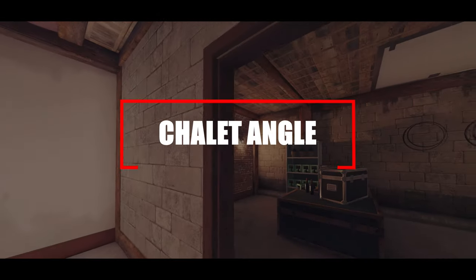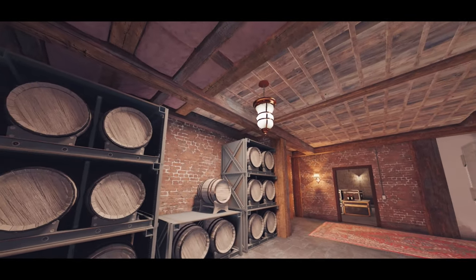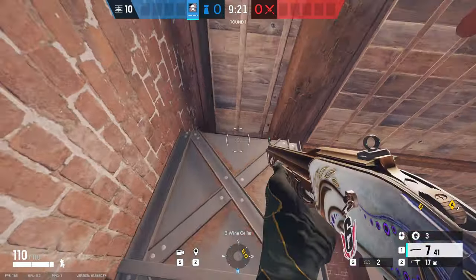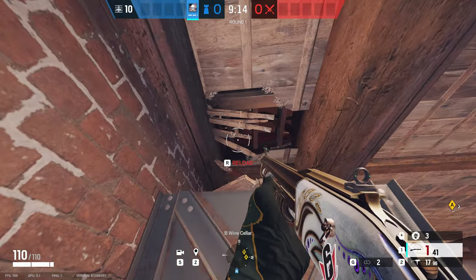Moving on to Chalet for this really simple one, located downstairs inside wine. If you jump up on the metal shelf and break the barrel in front of you, you can make a small hole in the ceiling and watch anyone pushing in that main lobby door above. You can catch them completely off guard, or use C4s to get some early picks in the round.